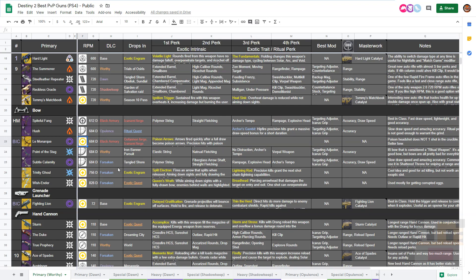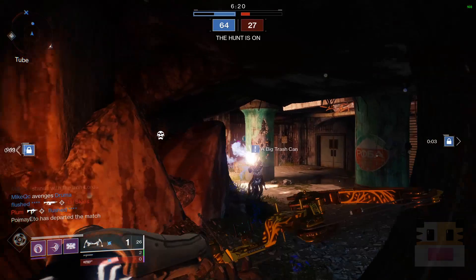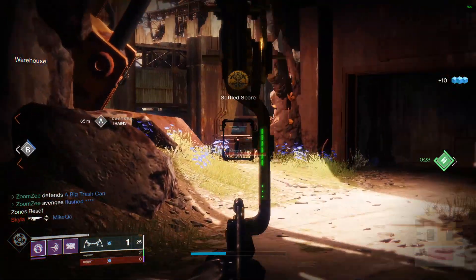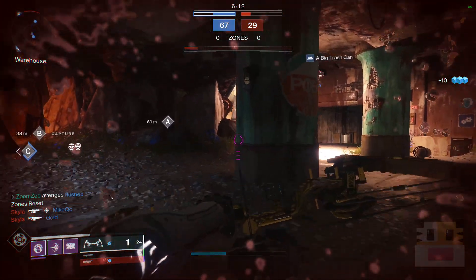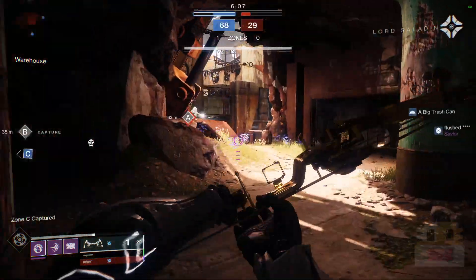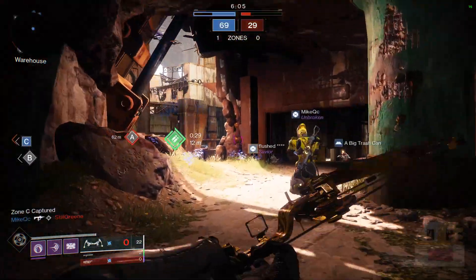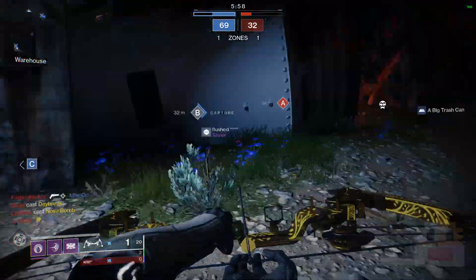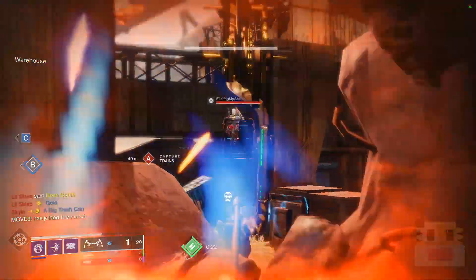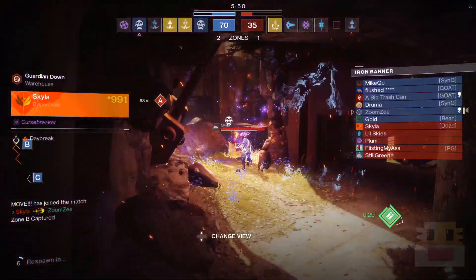First, let's talk about bows. We did get a new bow this season — Season of the Worthy — the Point of the Stag from the Iron Banner Pursuit. The only unique part about it is that it has Vorpal Weapon and No Distractions, with Vorpal allowing you to two-shot supers. But beyond that it's still a bow, and bows are still very poor in Crucible — because you shoot somebody, get a 150 damage headshot, and they just walk behind cover.